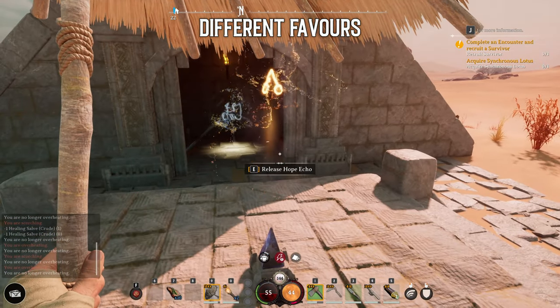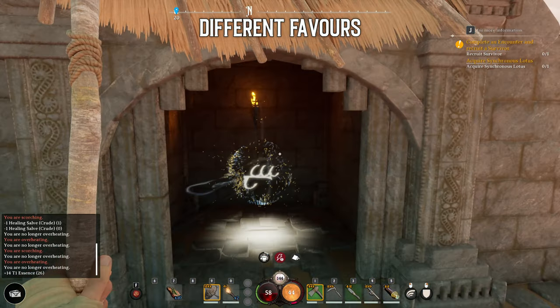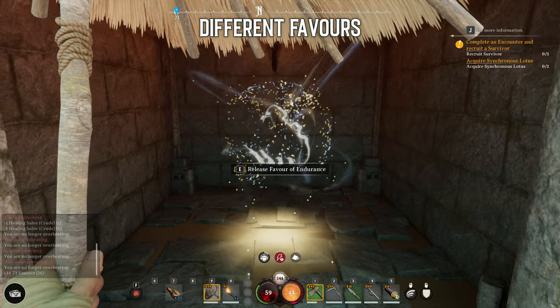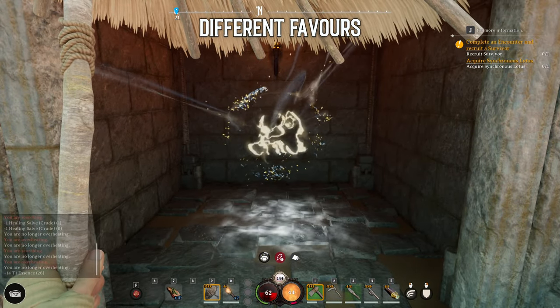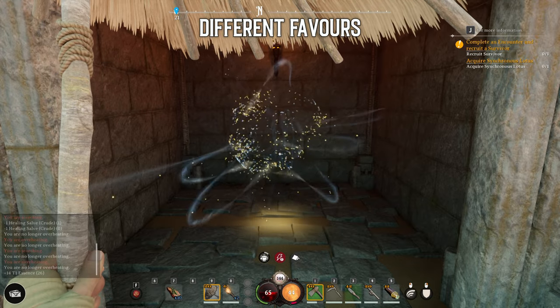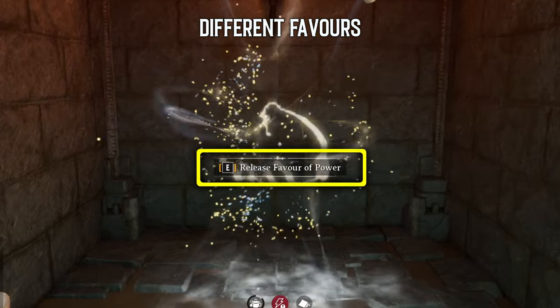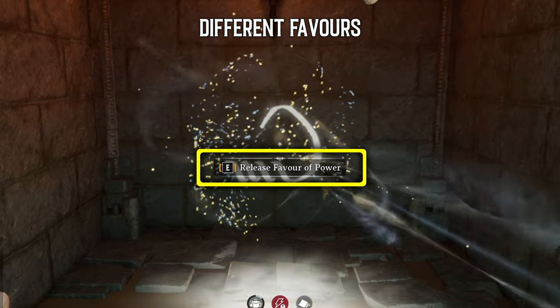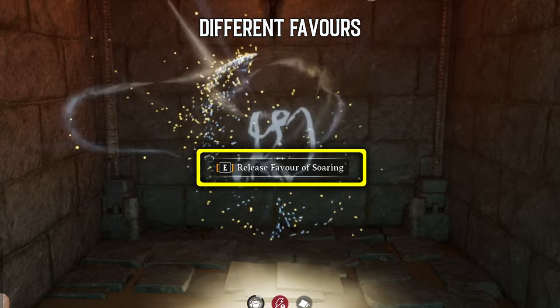Speaking of buffs, you might have come across some environmental puzzles across the realms, and solving those usually allows you to release a favor once completed. Favors are different kinds of buffs you unlock for a short time. One thing you might overlook is that you can look at the favor before releasing it and see it rotates through different options, meaning you can select from a few different buffs.